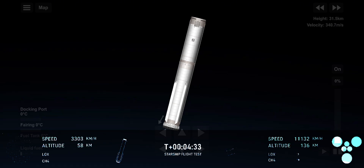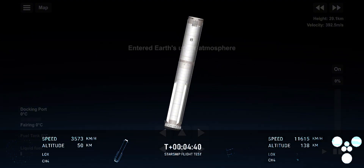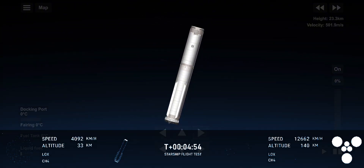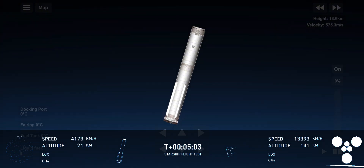Views of the booster on the left-hand side of your screen, views of the ship on the right-hand side. We said before that it was not guaranteed that we would be able to make a tower catch today. So while we were hoping for it — it was pretty epic on attempt one — the safety of the teams, the public, and the pad itself are paramount. We are accepting no compromises in any of those areas.